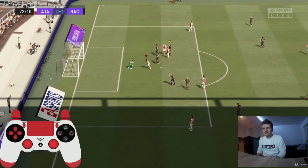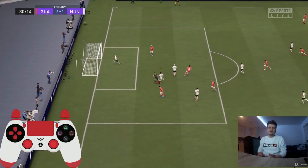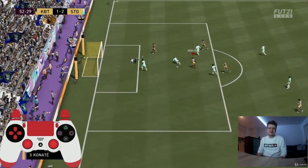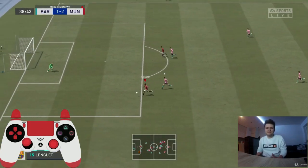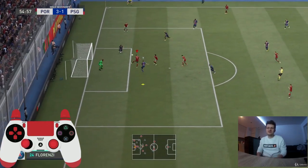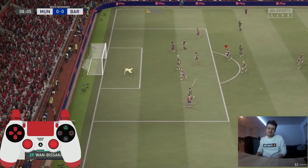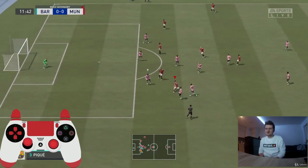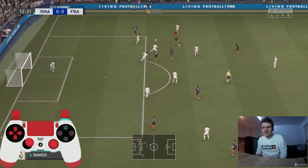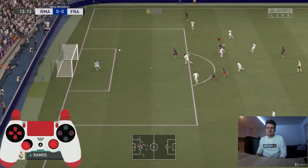Next is the chip shot — quite good only when you see the goalkeeper running too far from goal. Press R1/LB plus circle/B with slightly less power than the power shot. Then the driven shot — less effective than the power shot, but worth trying: press R1/RB twice plus circle/B. The fourth type is the finesse shot: press R1/RB plus circle/B — very effective with players who have good technique like Messi or Bruno Fernandes.